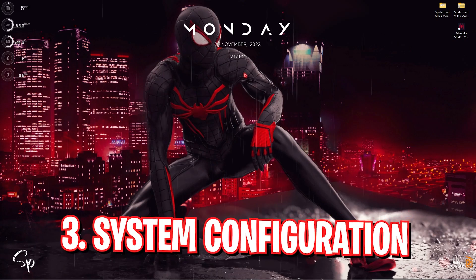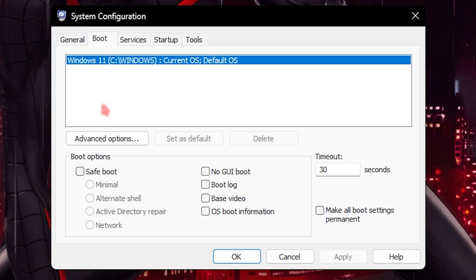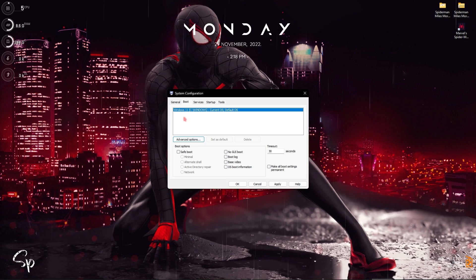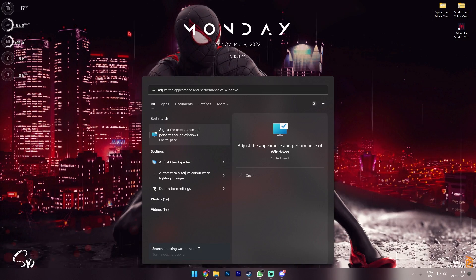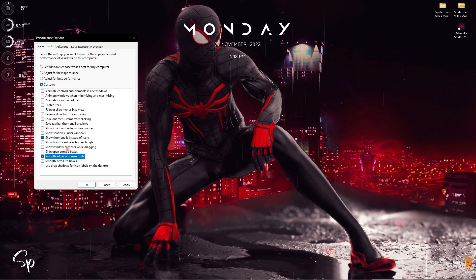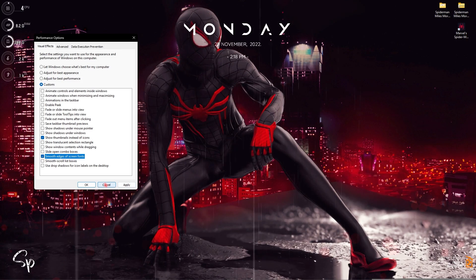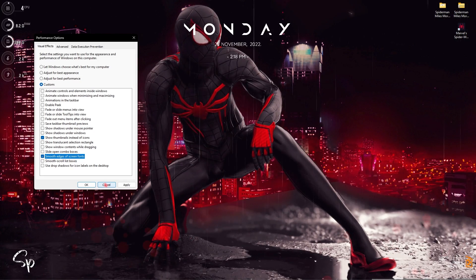Step number three is system configuration. Simply search for system configuration, and once it pops up, go to the boot section, go to advanced options, click on number of processors and choose the maximum number of processors, then click OK. This will make the performance of your Windows much smoother as soon as it starts. Then look up adjust the appearance and performance of Windows and click on adjust for best performance. Select show thumbnails instead of icons and smooth edges of screen fonts, then click apply. This will de-animate your Windows and allow your computer to utilize much more memory towards the game.